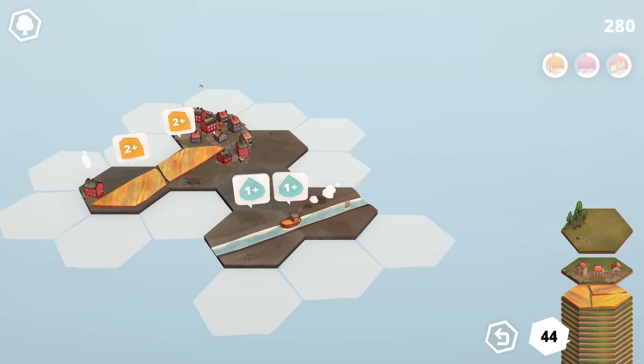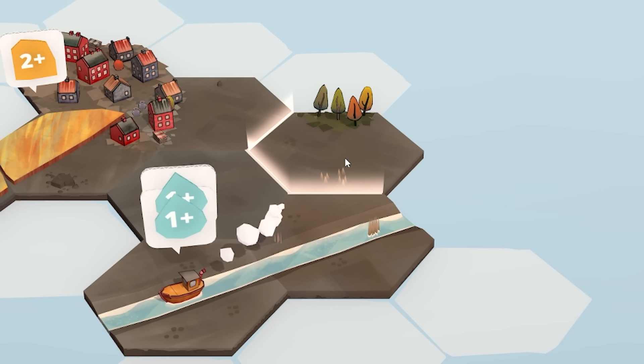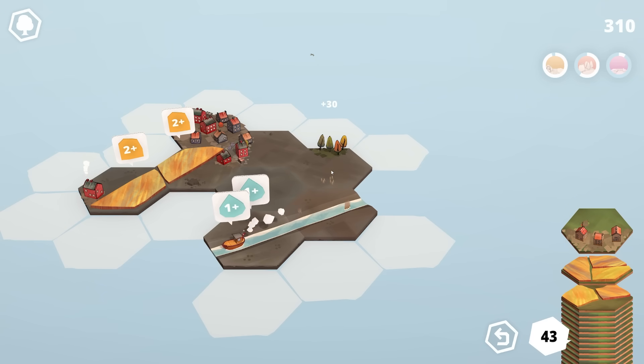There's not just river, farm, and town pieces — there's also a little bit of forest. We'll make sure that's pointing the right way. We get 30 points, and the forest can be continued. All is looking good.